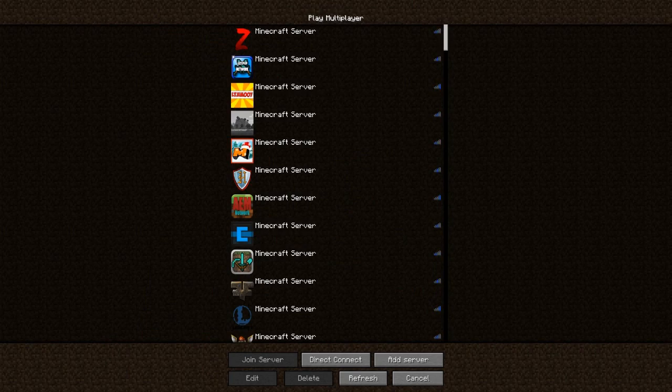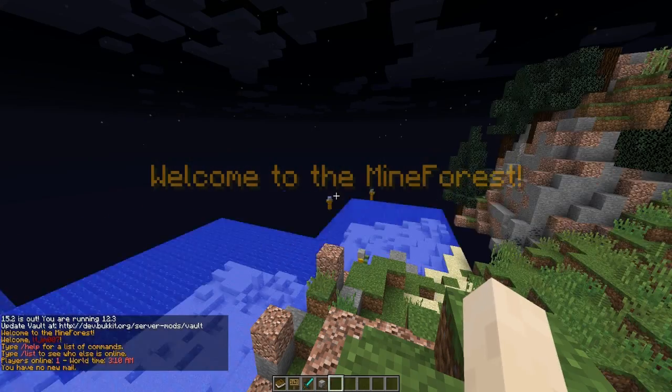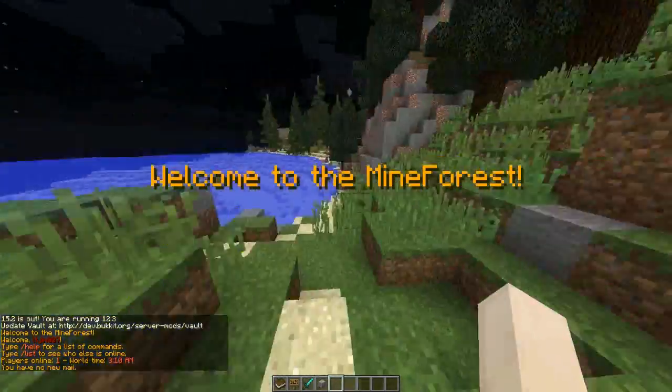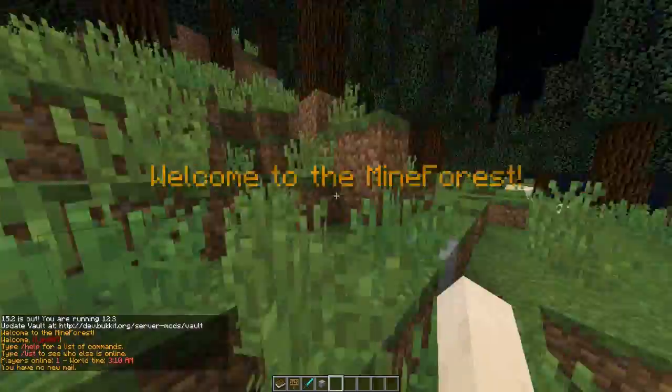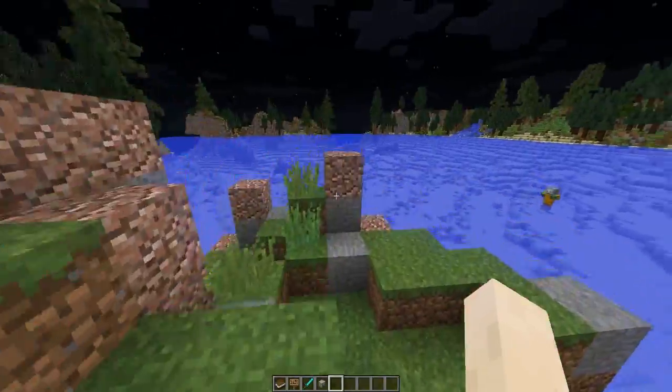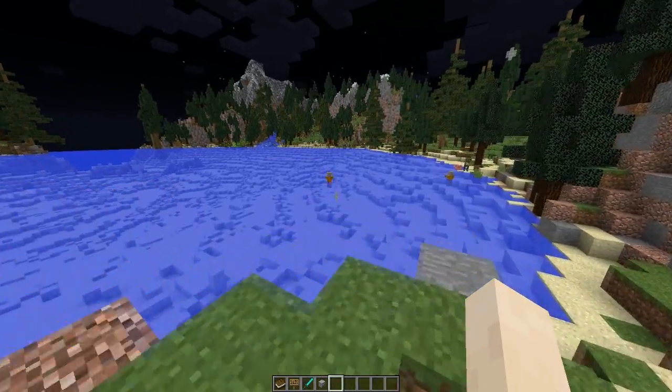Hey guys, welcome to another Spigot plugins tutorial, and today it's on the awesome plugin Mine Forest. This is a very cool plugin, and as you can see when you join the game you get this lovely message that pops up, which can also be edited within the config file.